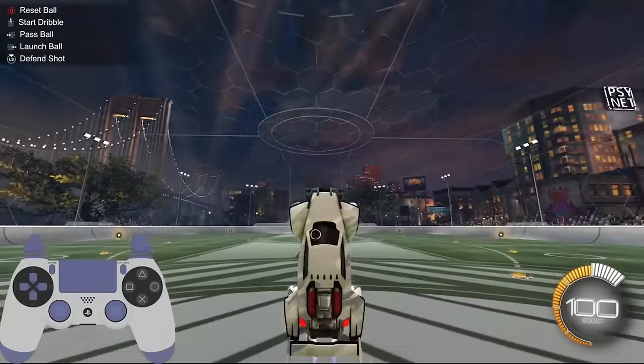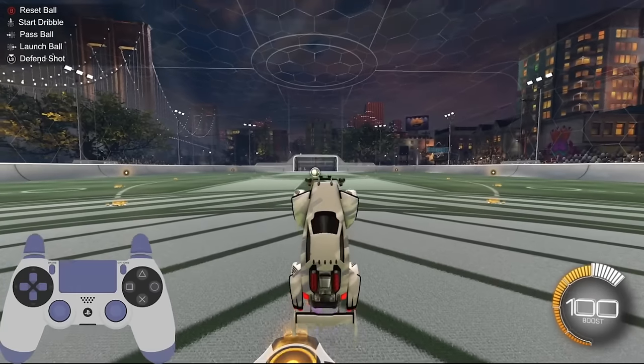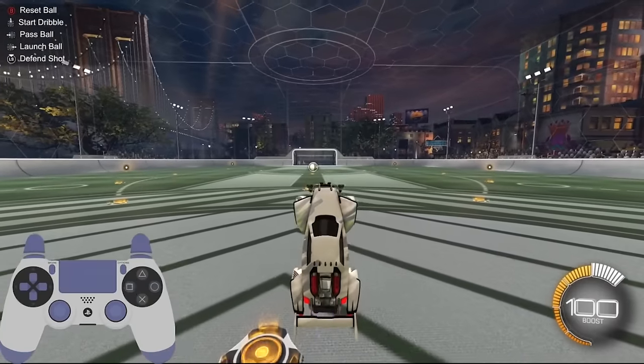Let's practice holding your position in the air. This technique will single-handedly be the biggest building block for doing things like rings maps or flying trials. Simply jump into the air, tilt your car's nose up by pulling back on the left stick, and tap or feather your boost to maintain your height. Your only goal here should be to keep your car still — you shouldn't need to move left or right, but only forward and backwards.